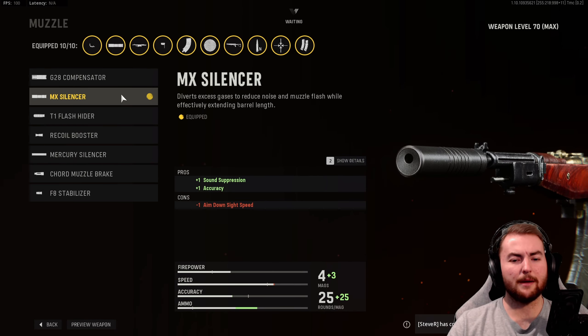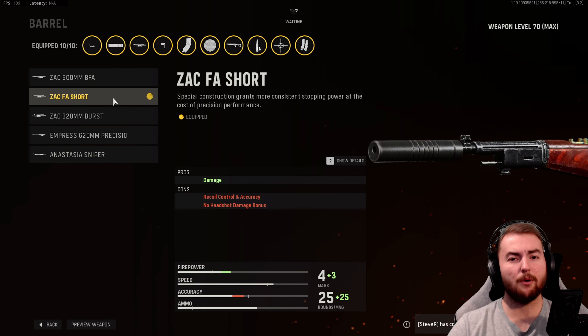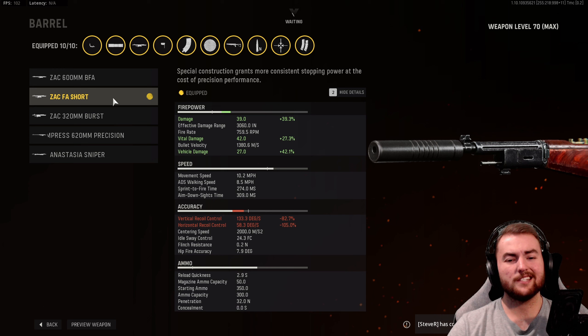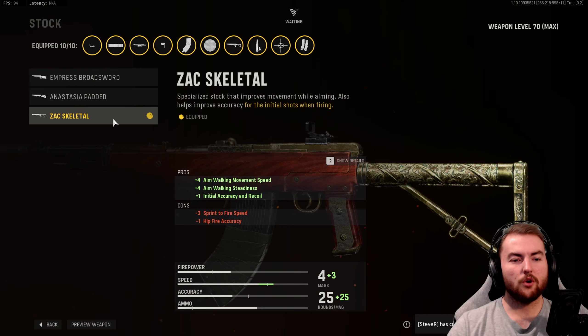Our attachments start off with the MX Silencer for sound suppression and accuracy, giving us horizontal recoil control. Moving to the Zac FA Short barrel, this increases our damage and combined with the magazine attachment, it takes our damage number to 39 at 759 RPM, which gives us about 170 to 180 milliseconds worth of time to kill — a very good benchmark to hit in this game. In the optic slot, we have the Slate Reflector for a nice clear sight picture, though optic is something you can pick and choose for yourself.